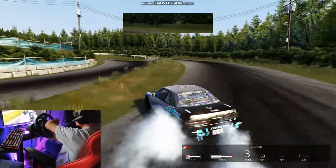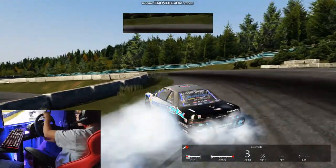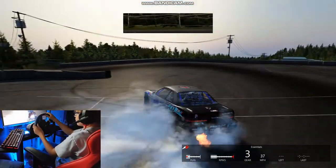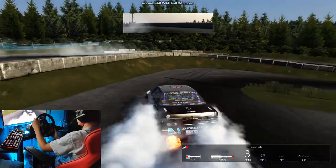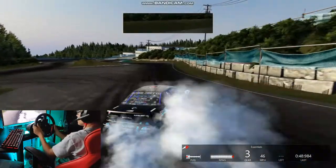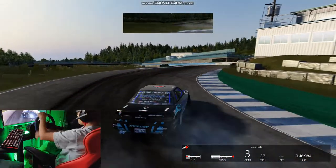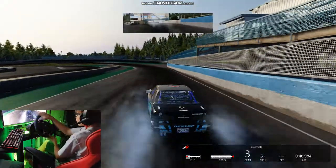On this first lap, we're just gonna be doing some pretty chill drifting. Hit that turn pretty nice, and we are about to go hit that Evisu jump. This Evisu jump is pretty fun — nice to hit in Assetto Corsa. Didn't get much air on that first attempt.